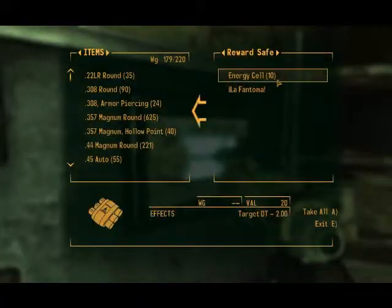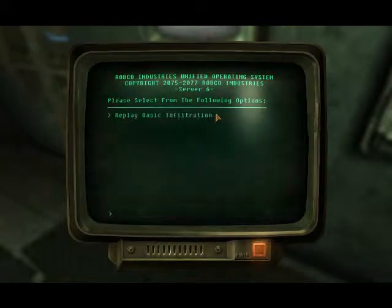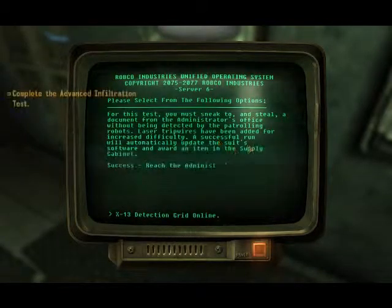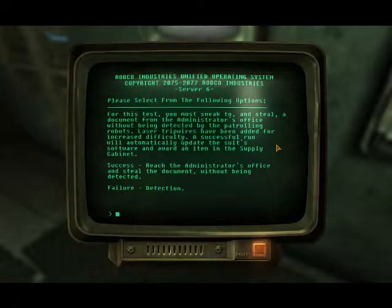Also my reward — Energy Cell and Elephantoma. Sure. Test selection: Advanced infiltration test. The advanced test. Watch out for laser tripwires. For this test you must sneak to and steal a document from the administrator's office without being detected by the patrolling robots. Laser tripwires being added for increased difficulty. A successful run will automatically update the suit's software, and there's a water item in the supply cabinet.